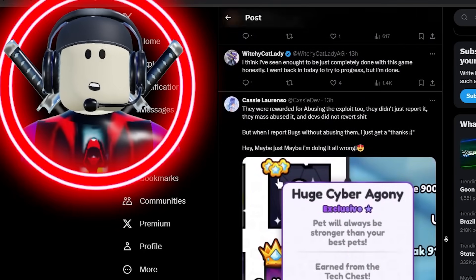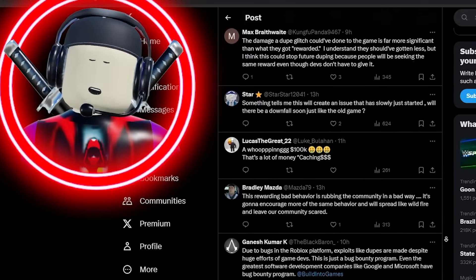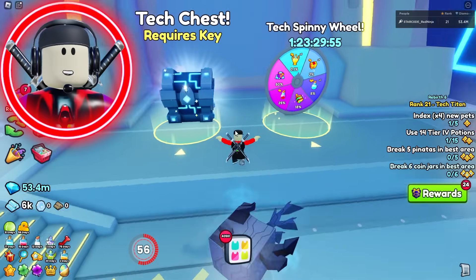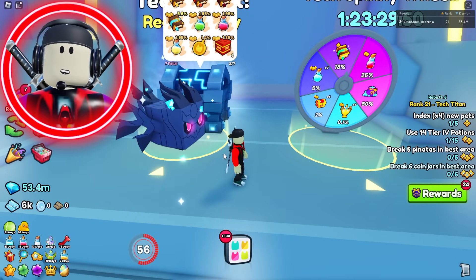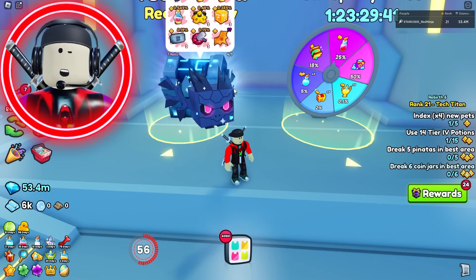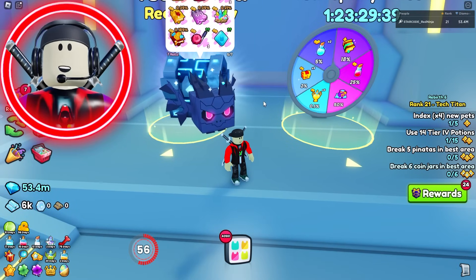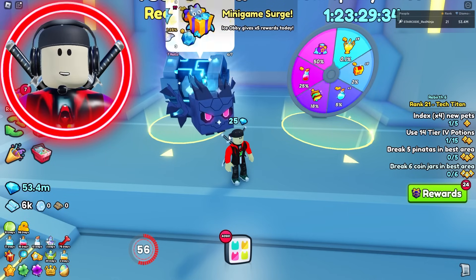Twitter was absolutely blowing up over this — the community was super upset, to say the least. Let's say for example they never reported the bug and just kept on doing it, inflating this bad boy over 300,000 exists, sold these cyber agonies on the trading plaza, made billions of gems, then went and bought a bunch of titanics, inflating the trading plaza all sorts of stuff.